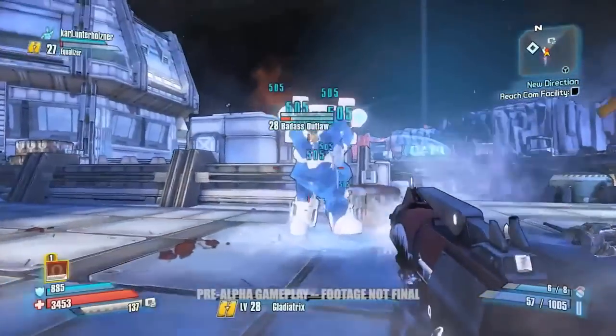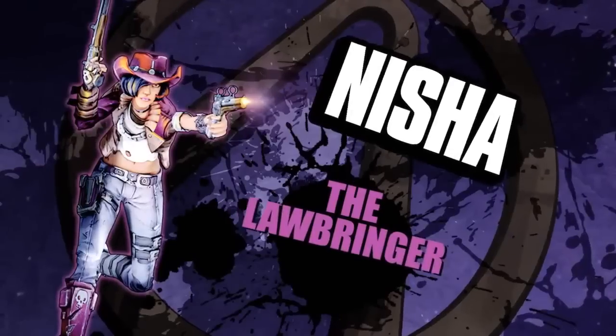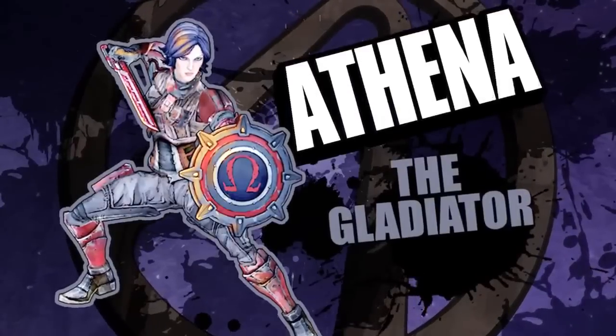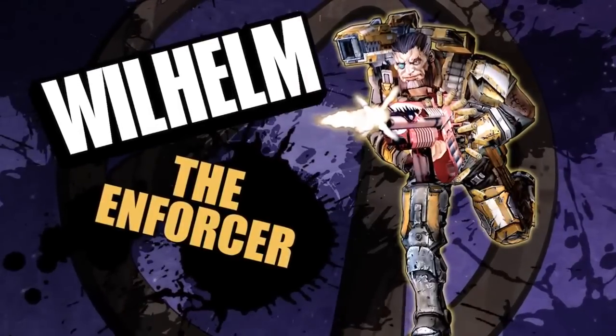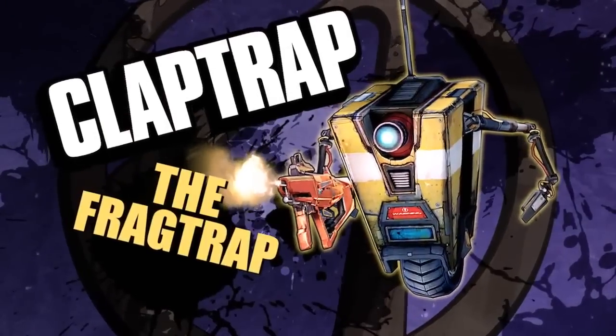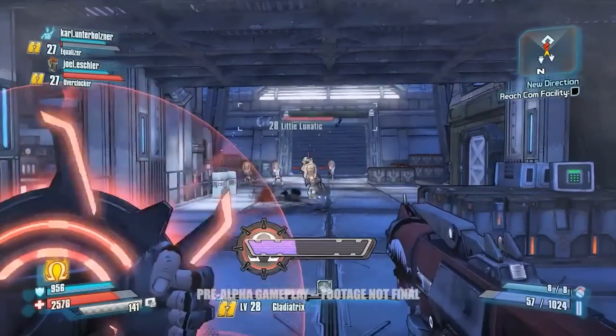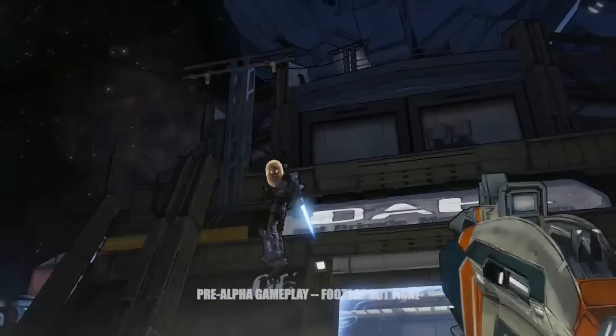Everything that 2K Australia invents and adds to Borderlands is a surprise — I'm consuming all this stuff like a fan for the first time, and it's been a real treat. We've got four new character classes for the Pre-Sequel: first is Athena the Gladiator, then the Enforcer, Wilhelm — who was also in Borderlands 2 — and one we're really excited about is bringing Claptrap as a playable character for the first time.